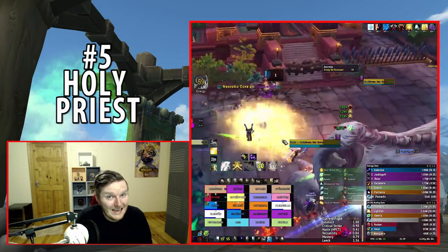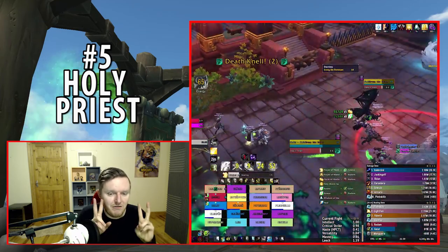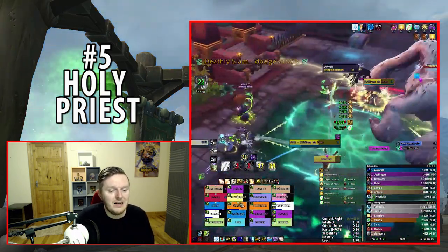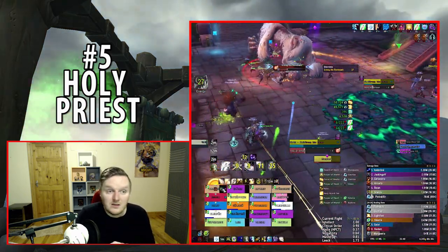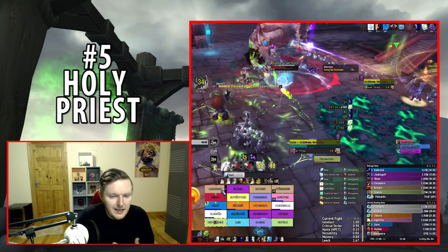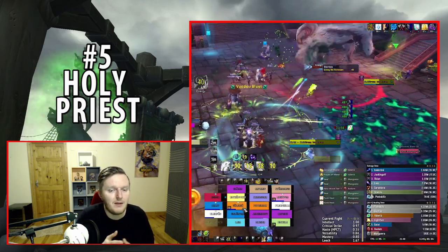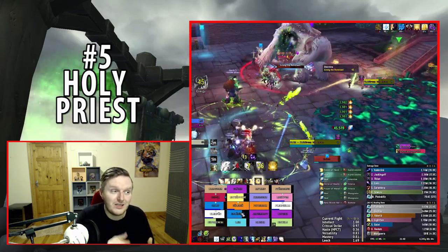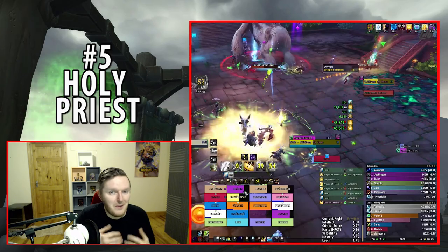Holy Priest is a very reactive healer with strong AoE healing. Prayer of Healing is a notable filler AoE ability — it has no cooldown, unlike abilities like Wild Growth or Essence Font which go on cooldown after use. If a Holy Priest still needs to cover continuous AoE damage after using their major cooldowns, they can just spam Prayer of Healing, which can hide mistakes if you misuse your other AoE abilities.